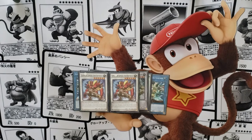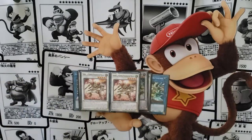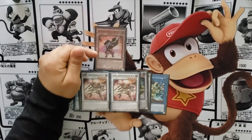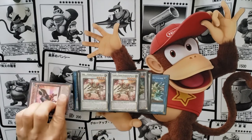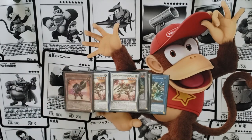Ogre is a Harpie's Feather Duster for the deck — upon summon, he destroys all your opponent's spell and traps, which is great. Then we have Sword Master, a new card from the OCG. When synchro summoned, you can target a machine in the grave and return it to your hand. Typically, if you used Trumpeteer to synchro into Sword Master, you get Trumpeteer back — and since Trumpeteer is once-per-turn, you can keep special summoning, climbing your synchro ladder from level 5 into level 7 and beyond.